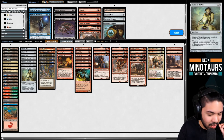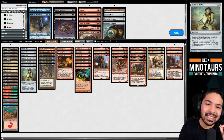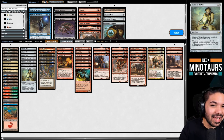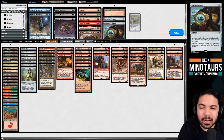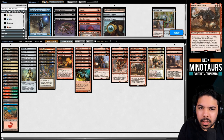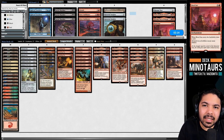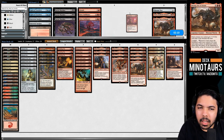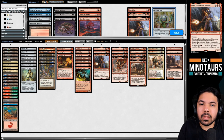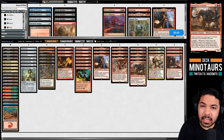Honestly, Minotaurs only needs one cheaply costed Minotaur to be printed in the next few sets and this deck will really pop off. Looking at our random sideboarding between games: we cut one Chrome Mox, one Blood Sun, one Neheb, one Moraug. The key question is whether to keep Fiery Confluences in - it's great against gummed up board states like what BUG Zenith tries to create.